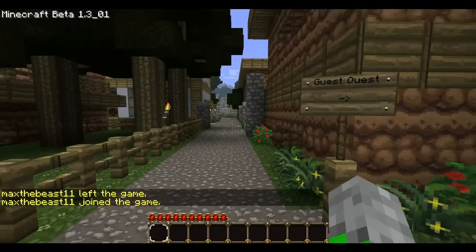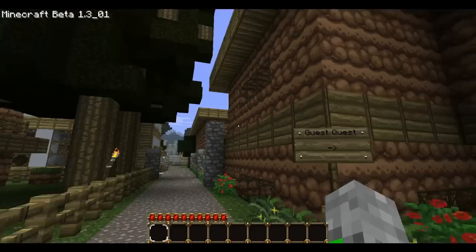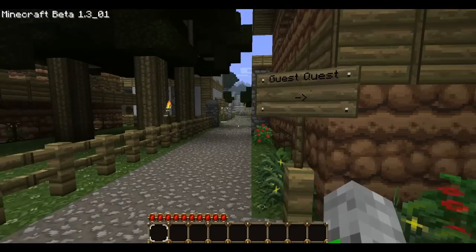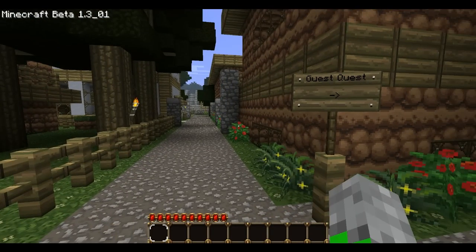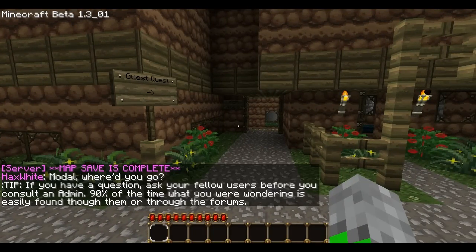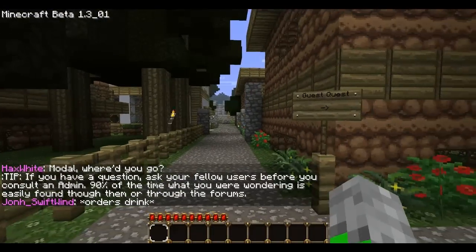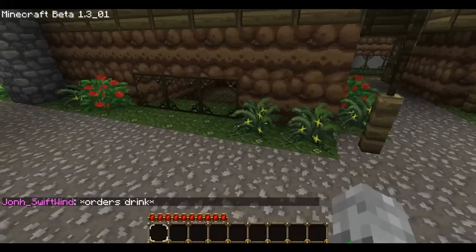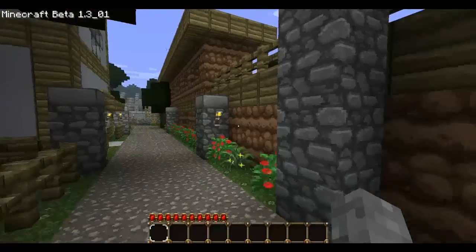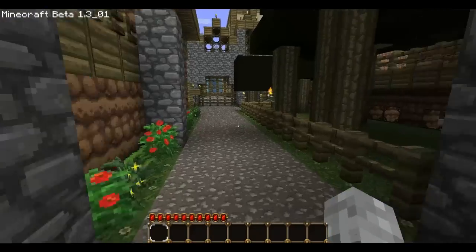If you're a guest, you would continue doing the guest quest and that takes you around all the different places. But to avoid this becoming too long, I'm going to purchase citizenship now. At the moment, once your application is completed you have a guest pass — that's free and everyone is welcome. You can go around, talk to people, and check out the environment, but you can't destroy, pick up, or make anything. It's basically just walking around and looking. If you want citizenship, this is a pay-to-play server and that costs 10 US dollars.